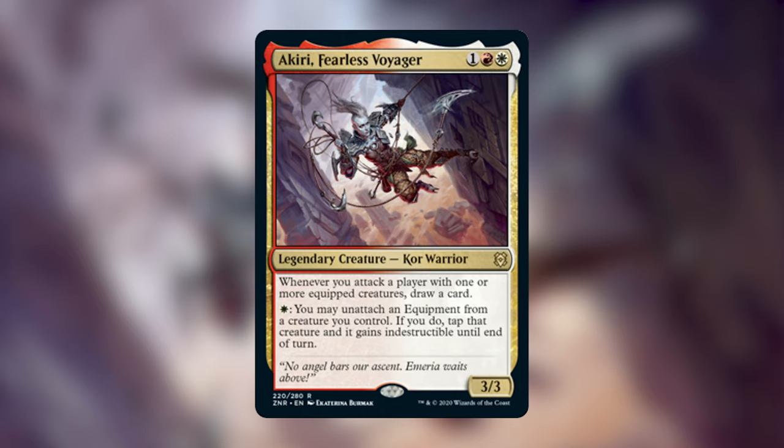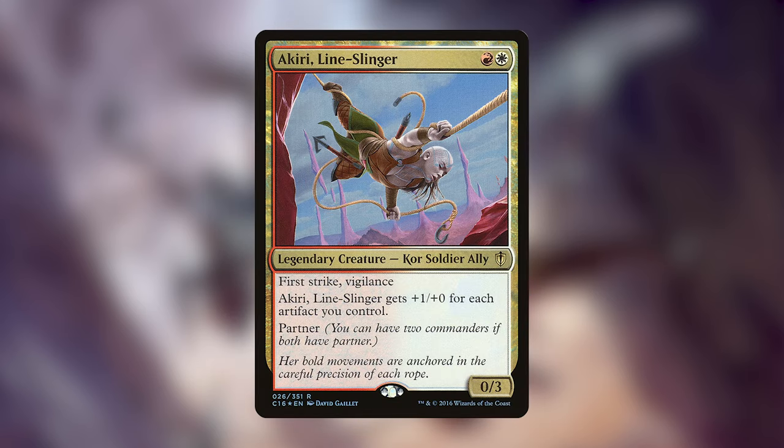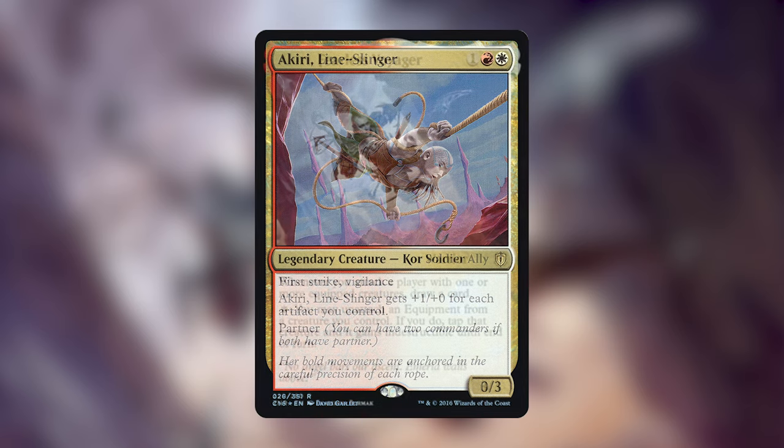Especially the ability that lets us draw cards. Commander players usually get really excited when a commander says do X and draw a card, or has built-in protection, and Akiri has and does both. Not to mention, Akiri is already a well-known character from the story with a previous card that a lot of players really like, so she's going to be a pretty popular commander from this new set.